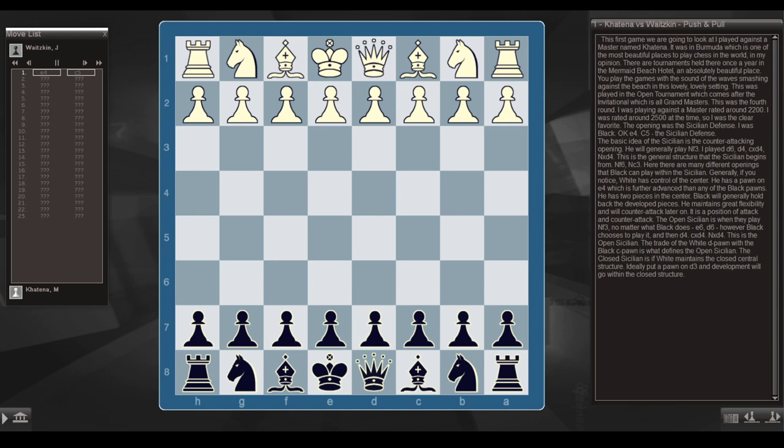This was played in the Open Tournament, which comes after the Invitational, which is all Grandmasters. This was the fourth round; I was playing against a master rated about 2200. I was rated around 2500 at the time, so I was the clear favorite. The opening was the Sicilian Defense — I was Black.